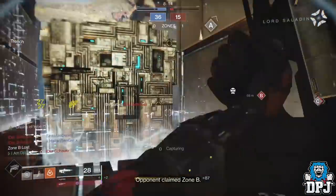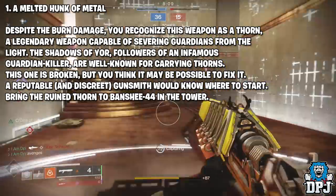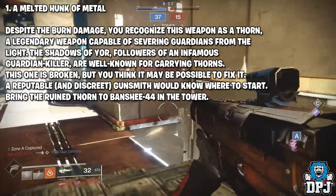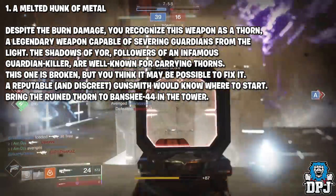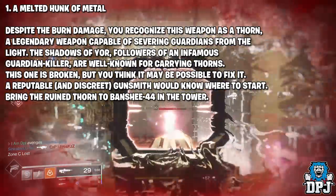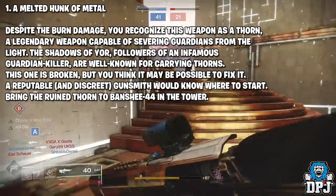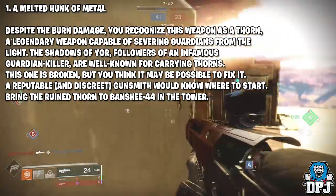Step one is called 'A Melted Hunk of Metal.' Despite the burn damage, you recognize this weapon as the Thorn, a legendary weapon capable of severing guardians from the light. The Shadows of Yore, followers of an infamous guardian killer, are well known for carrying Thorns. This one is broken, but a reputable and discreet gunsmith would know where to start. Bring the ruined Thorn to Banshee-44 in the Tower.